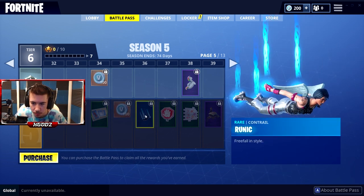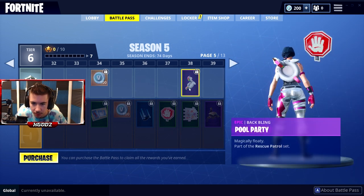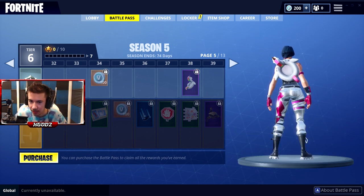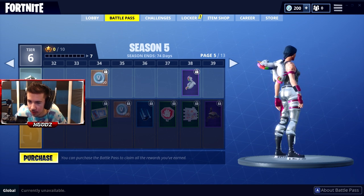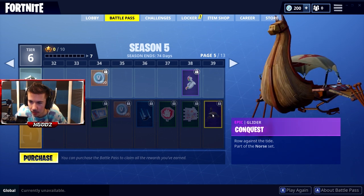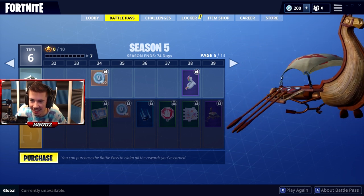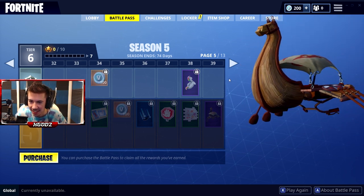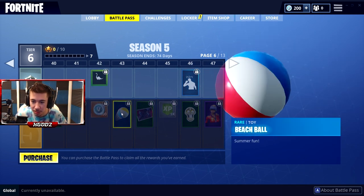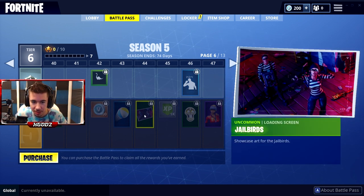Sunstrider — okay, whoa! Runic contrail, stop sign. What is this — a pool floaty back bling? What in the world? Oh my god, that's sick! Rolling on 39, we have so far to go. Dirt burger. V-Bucks, and then there's a beach ball — here's the other toy. So we've got beach ball, golf, and basketball now.